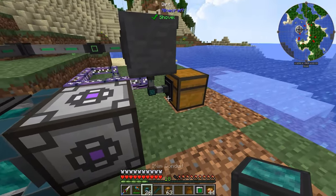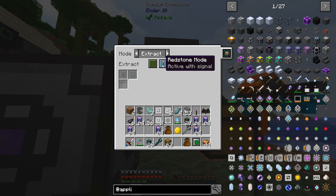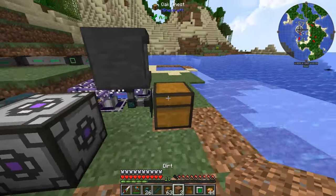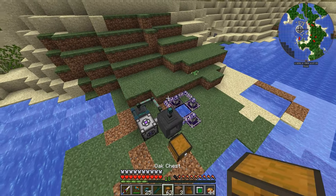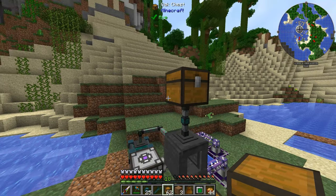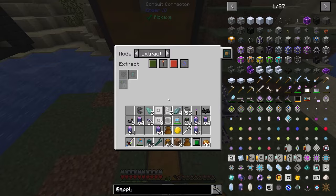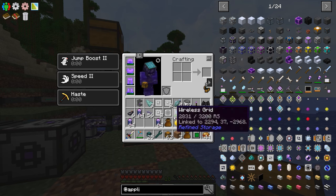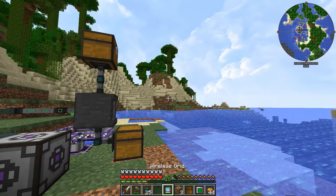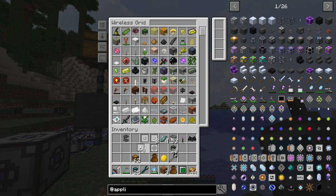Let's put a connector down here, make sure that's set to insert. Let me get rid of this so I can actually get down here. Make sure this is extract always. We'll put this guy here, and then we're going to put another Item Conduit right there with a chest. Make sure that's extract always and that is set to insert. So what we have here is basically a poor man's automated press system. And by the way — all of our pure Fluix Crystals are done, so that's good.